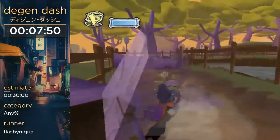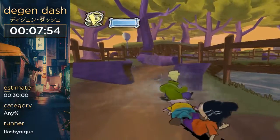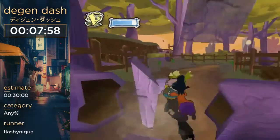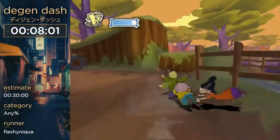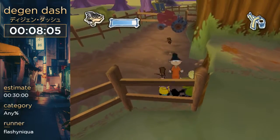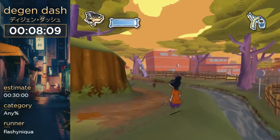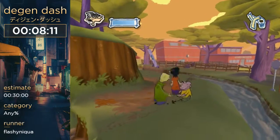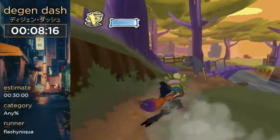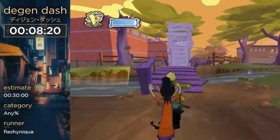Now we're going to do something called Fog Skip. Oh, I bonked on the thing — you don't want to bonk on that optimally, but I'm an unoptimal boy. This is Fog Skip where I go out of bounds here, run up against this, and jump like that. It's a little harder than it looks, especially when you're first starting out, but it ain't too bad.